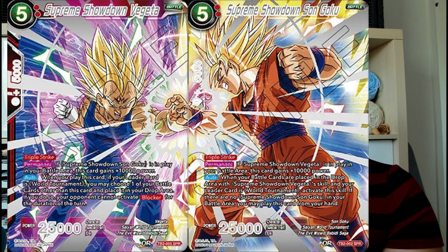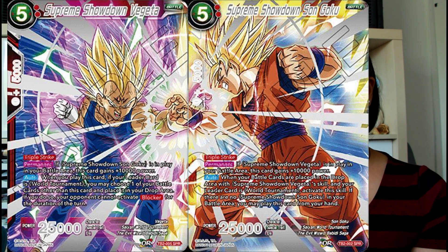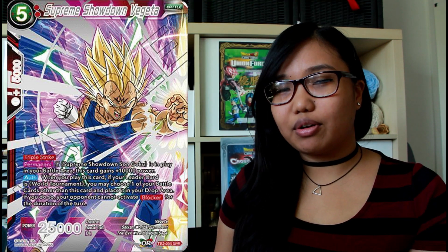Next is Supreme Showdown Vegeta. He's got triple strike. Permanent: if Supreme Showdown Son Goku is in play in your battle area, this card gains 10,000 power. When you play this card, if your leader card is World Tournament, you may choose one of your battle cards other than this card and place it in your drop area. If you do, your opponent cannot activate blocker for the duration of the turn. This would be pretty cool because free blockers are running wild right now, so if your opponent has a lot of blockers on the board this kind of shuts them down for the entire turn.